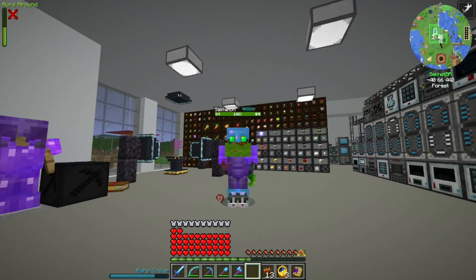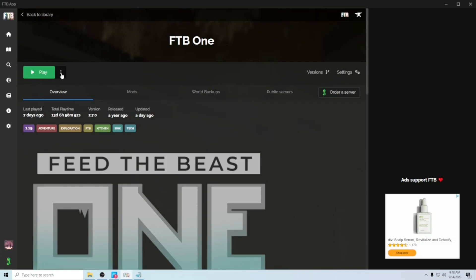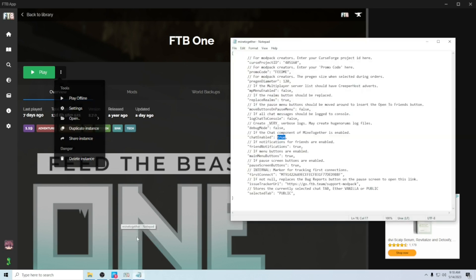But this is how you turn that off. With the pack update, Mind Together is on by default. What you want to do is go into the instance folder — you can get here directly from your FTB launcher by going to open the instance folder. From there, we're going into configs, and you want to open up Mind Together.